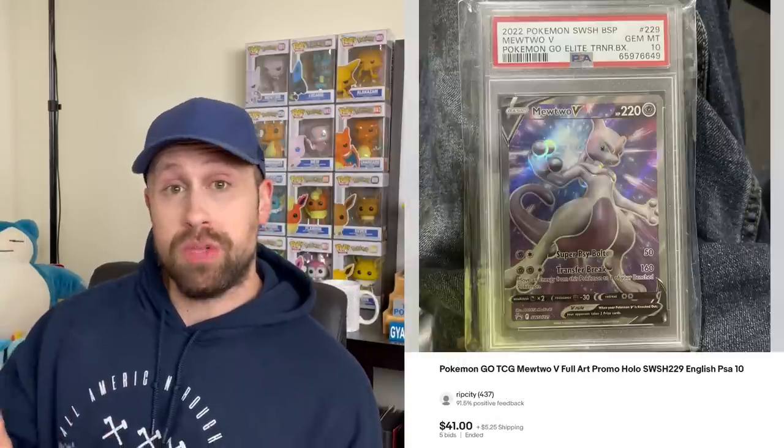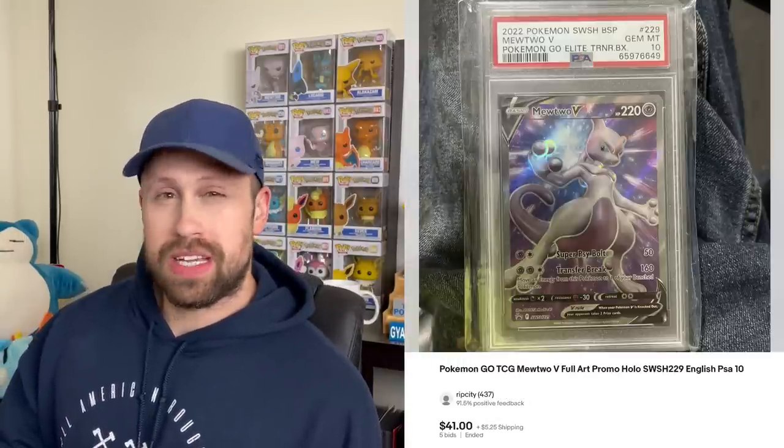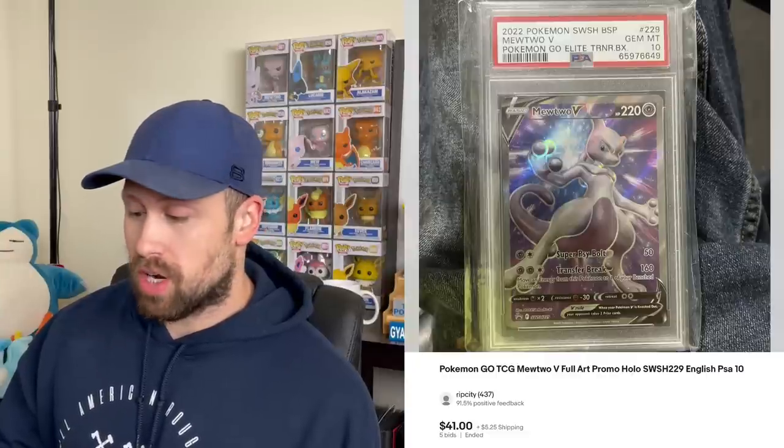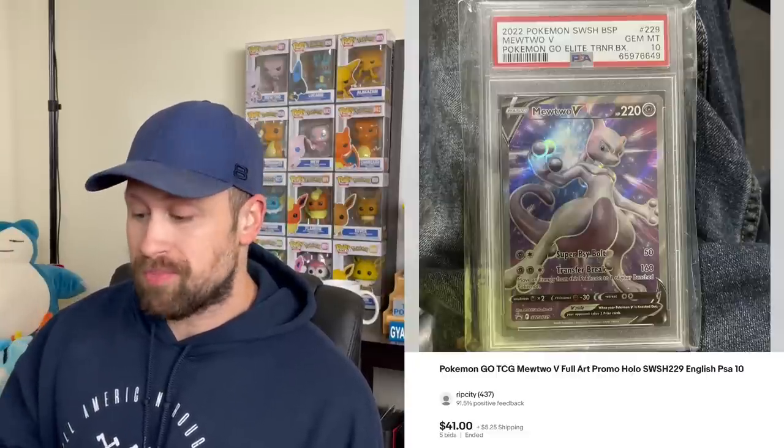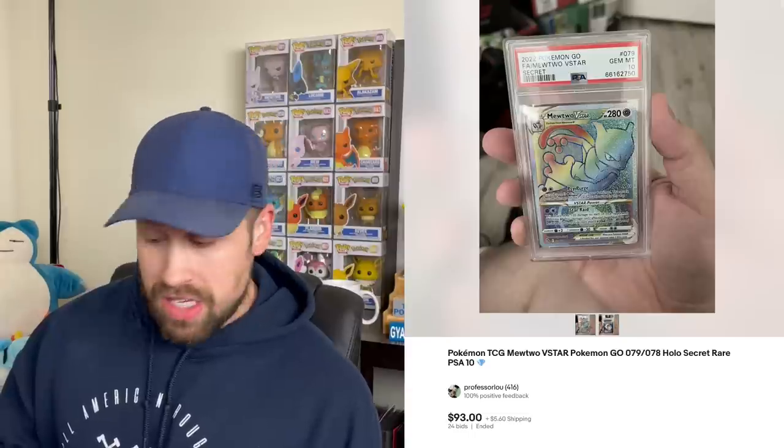Here are a lot of the Mewtwo cards from the Pokémon Go set. Here's a PSA 10 Mewtwo V Black Star Promo that you got from the Elite Trainer Box — sold this week for $41. Here's the Rainbow Rare Mewtwo V Star that sold for $93, and the Gold Mewtwo V Star that sold for $130 this week. And let's not forget the Alternate Art Mewtwo V — easily the best card in this set — sold this week for $154.